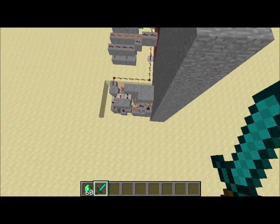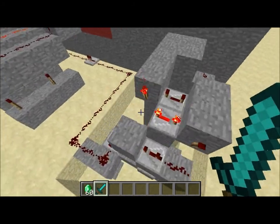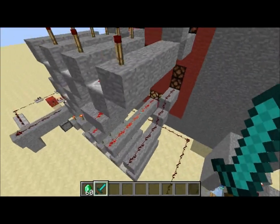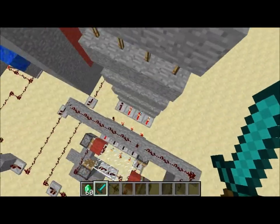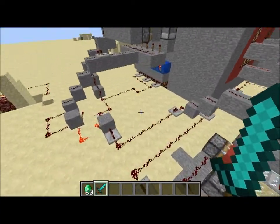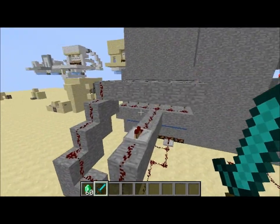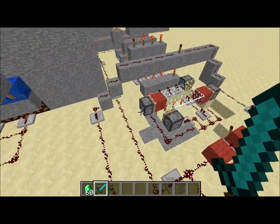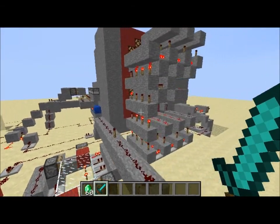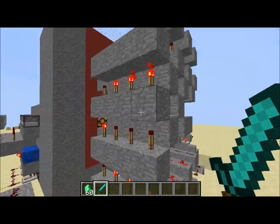Let me show you guys the behind the scenes. Right here is the item detector. Here is the 7-digit display. And right here is the vending machine with the RS and R latch. Extra little experiment thing. I got the 7-digit display from a guy named Alex Drops or something like that.